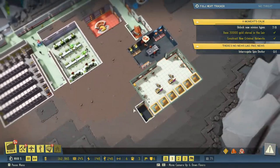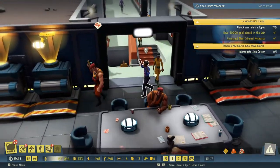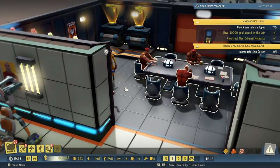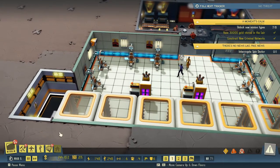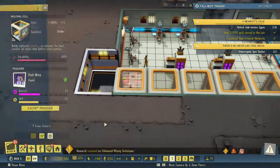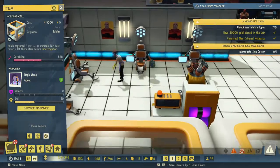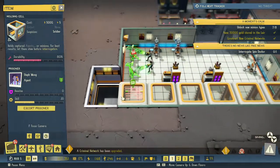We'll be over here - if he has arrived yet... he has not. Oh, here he comes! Hello there, spin doctor - you're gonna teach me some good stuff aren't you? Yes you are. All right, let's speed up - research has resumed. Let's escort you over there. A criminal network has been upgraded.